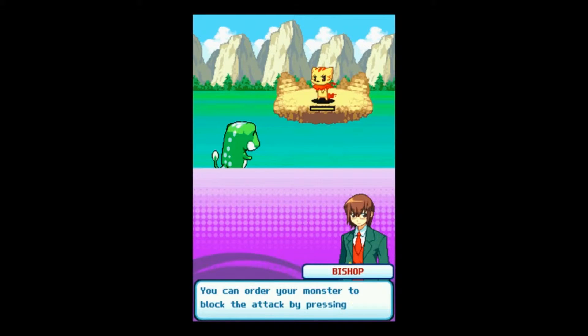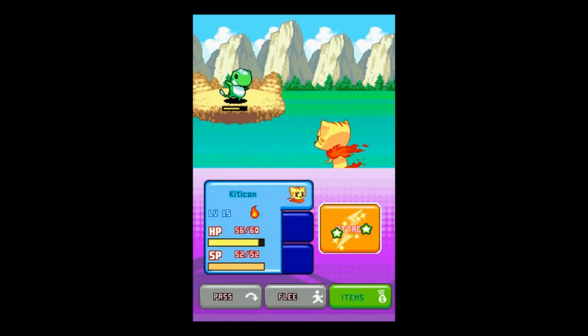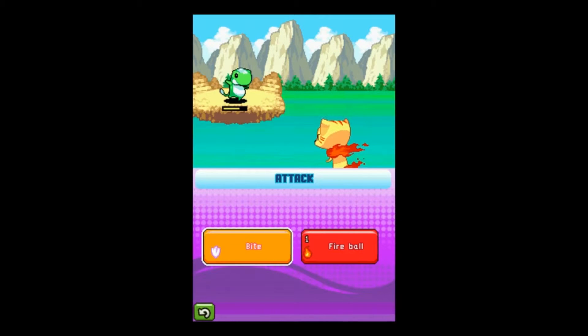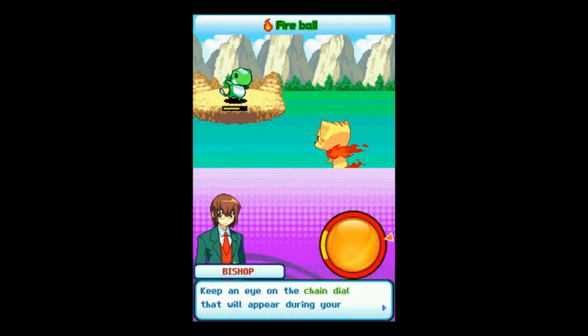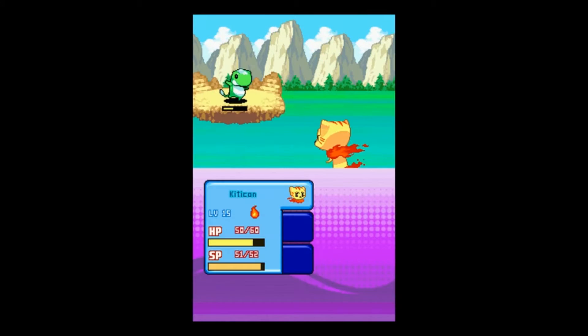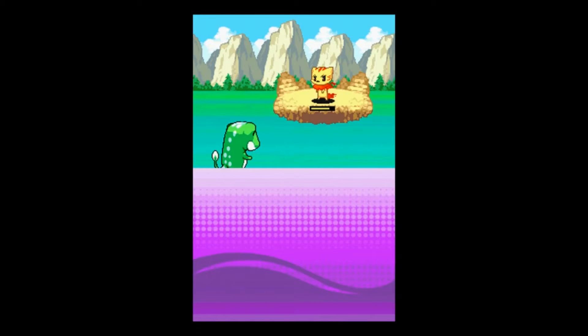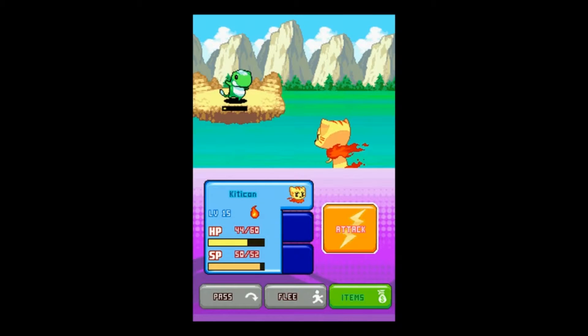Yay! Be careful with attacking! You can order your monster to block the attack by pressing the displayed direction on the control pad, or by tapping the highlighted direction on the touchscreen. So I had to push right on the d-pad to block some of that damage. Keep an eye on the chain dial that will appear during your attacks — some attacks can be used more than once in a turn. Press the A button or tap the chain on the dial. Because I got it in that little yellow bar, that's why it was able to do two attacks. Sometimes you gotta be fast on that too.